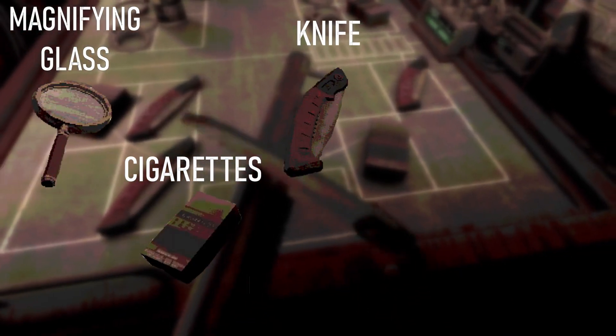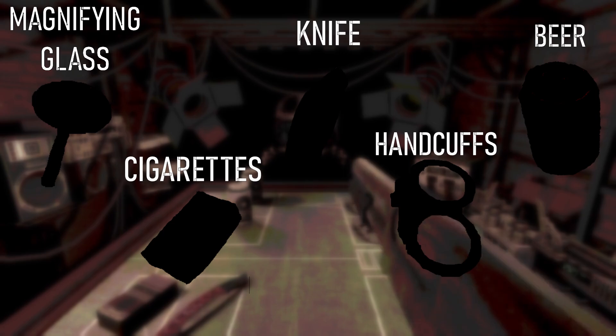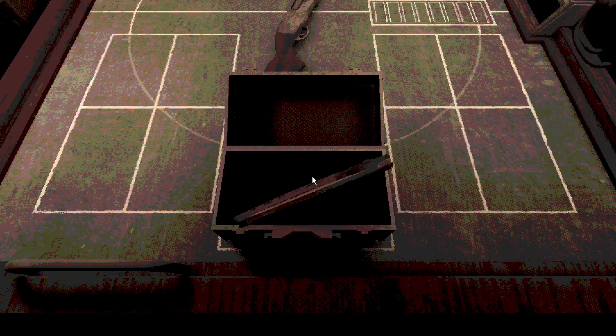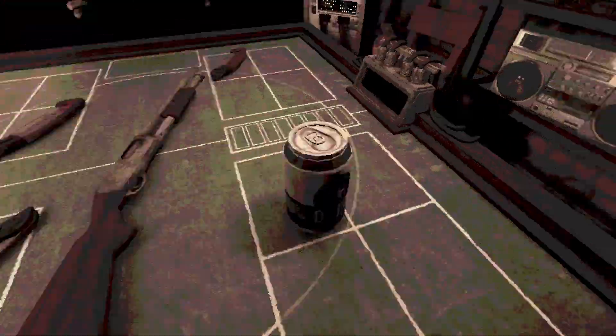Adding to its simplicity, there are only five items: the magnifying glass, the cigarettes, the knife, the handcuffs, and the beer. Every item has its own unique silhouette that helps distinguish them at a glance, as well as having distinct effects that can be used very easily in simple situations. But the complexity forms from the combinations of these items and the rest of the mechanics of the game.